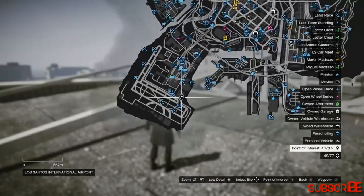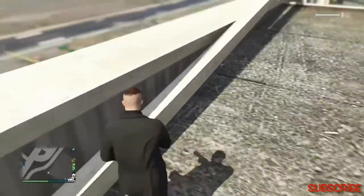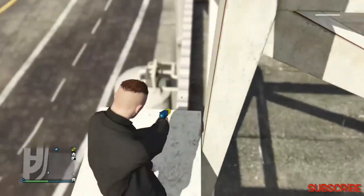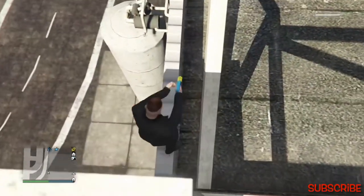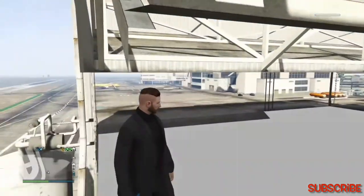Number four: this location is at the airport hangar. What you need to do is grab a helicopter and land on this building. When you land, go to this side of the building, aim down and look carefully, then go down on this wall. Look behind you, walk towards that wall glitch, and here you go — you are inside.